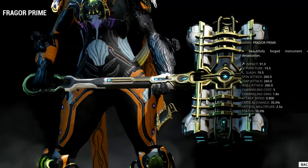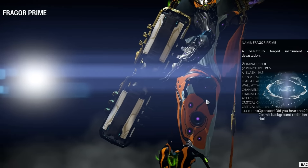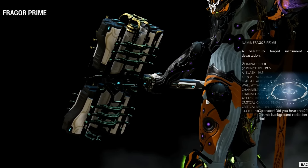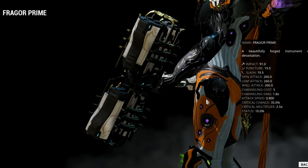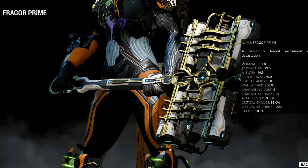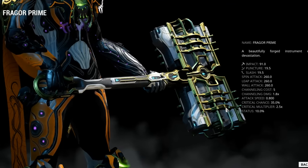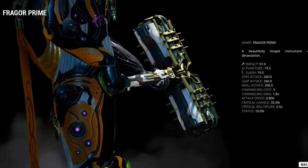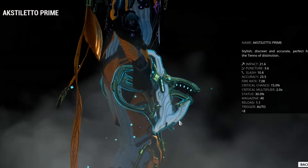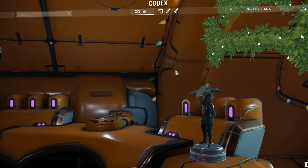The Fragor Prime is actually not that hard to get. The blueprint is Tower 1 Exterminate. The handle is Tower 3 Defense Rotation C, which is 20 waves. The head — this big thing, though I could have sworn there was something inside it from the preview video, but it seems to have disappeared — is Tower 4 Sabotage. So the Fragor is actually quite easy to get, and I'm looking forward to these a lot — 30% status chance, these are probably what I'll go for first.